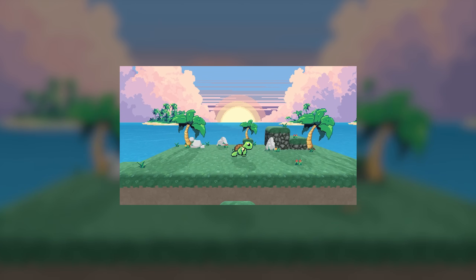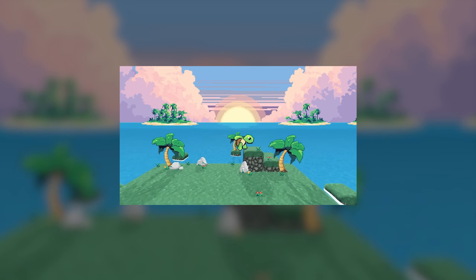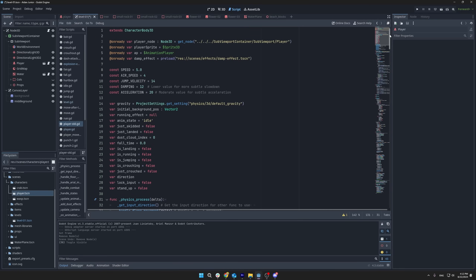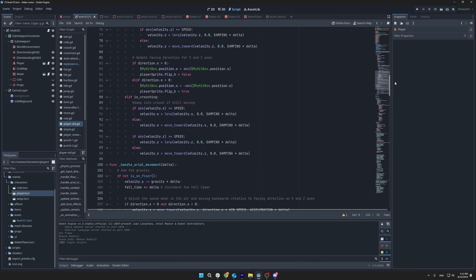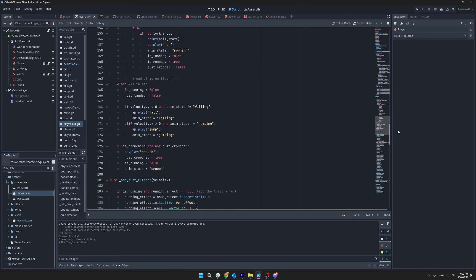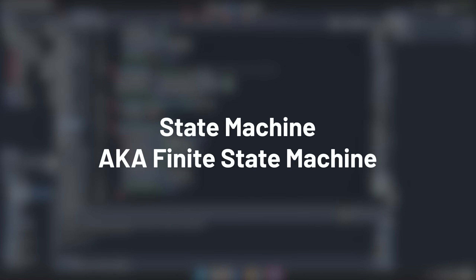When you are creating a game, especially a platformer, your character will likely have different states — like running, jumping, or attacking. When your character is running, it is allowed to jump, and when it's jumping, it can only fall. You could manage all of this with a bunch of if statements, checking what state the character is in or is not in, and then run the specific code. But as your game grows, this can get really messy and hard to keep track of. This is where a state machine comes in handy.